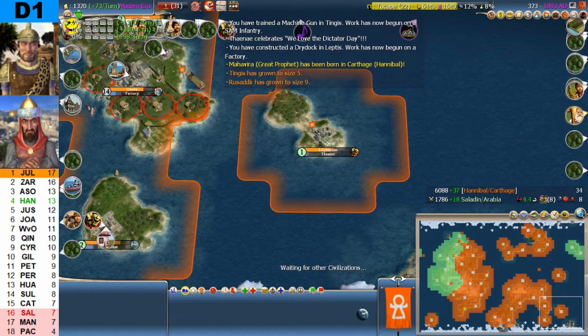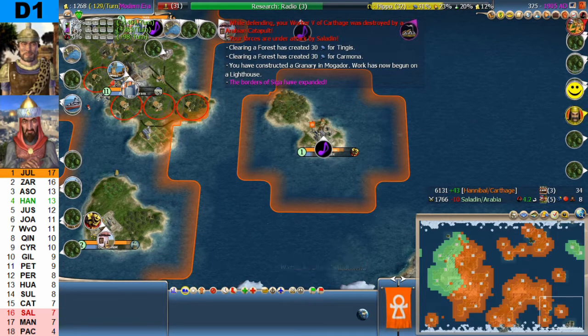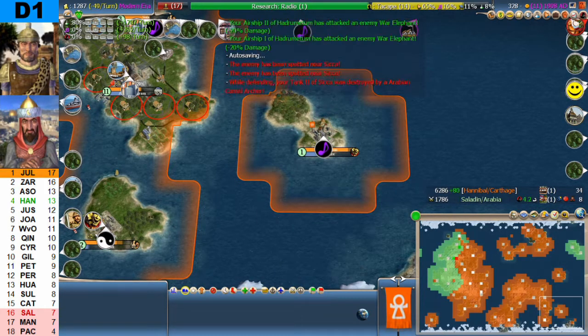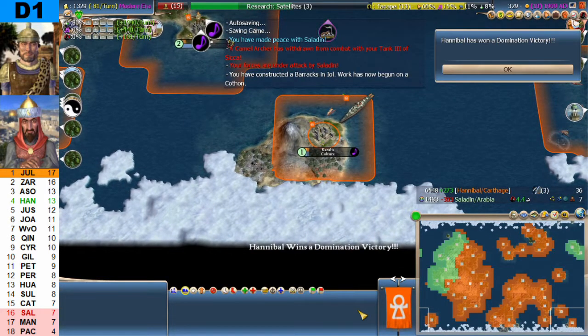Turn 323. Eight cities left for Saladin. Hannibal is back to winning ways, that's for sure. Saladin is going to lose and is going to avoid winning again. Hannibal on 35 cities as he settles another one — and there is the domination victory, at the same time that the peace treaty comes along. Hannibal signs peace and wins domination by settling a city down towards the Antarctic. Congratulations, Hannibal — turn 329, 1909 AD, domination victory.